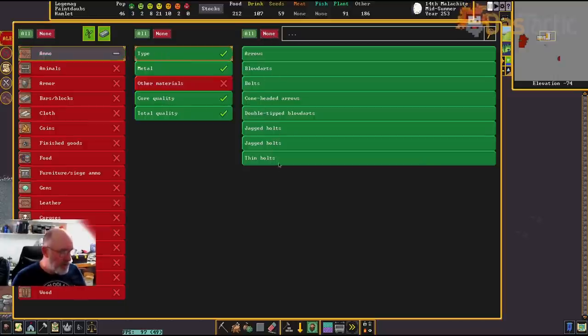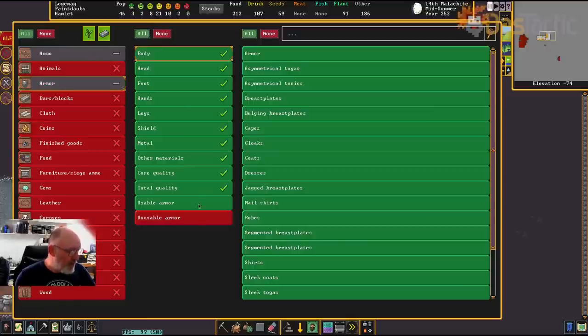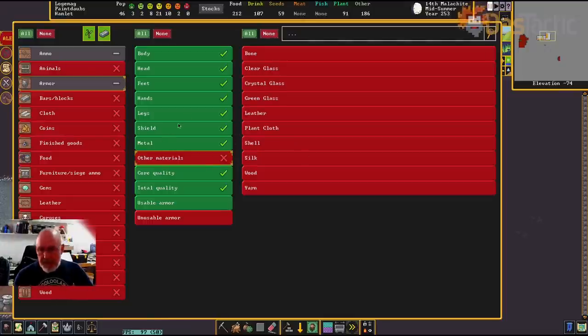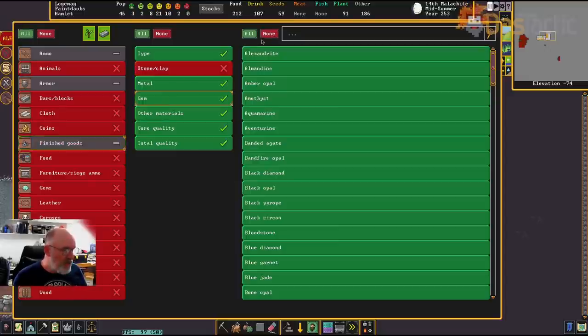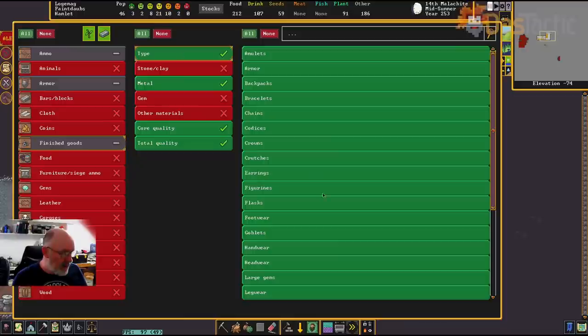For armor: all types but not unusable armor, no other materials, only metal. Then finished goods — I'll just go all, for knickknacks we may create from gold. Stone and clay: no. Gems: no. Other materials: no. Just the core quality. I'll stop goblets in the types since I'm not storing goblets anywhere at this stage.